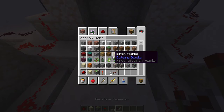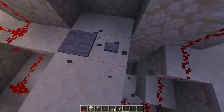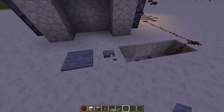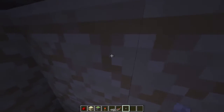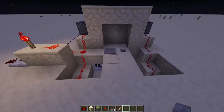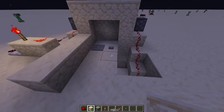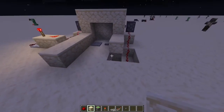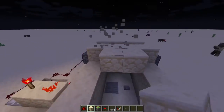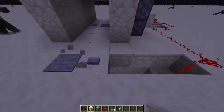You could also make this work with a button and have that on a wall, but sometimes that's a little hard to go through. You can cover the redstone up just by making a little hallway like this, and then bada bing bada boom you got your door.